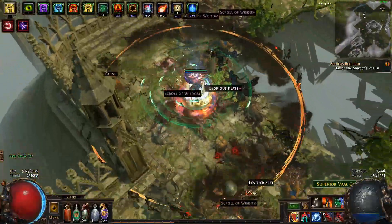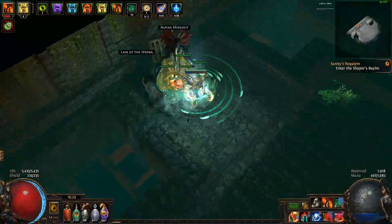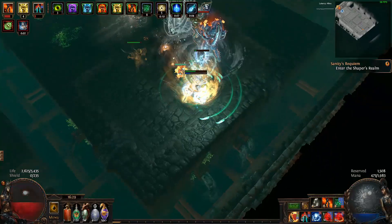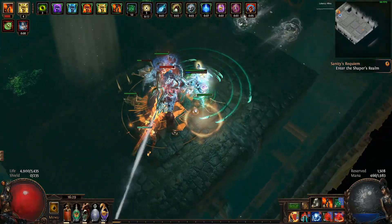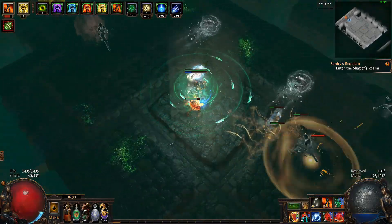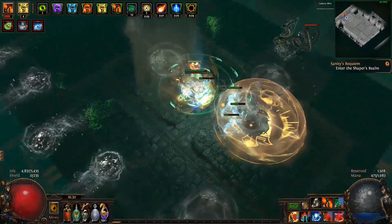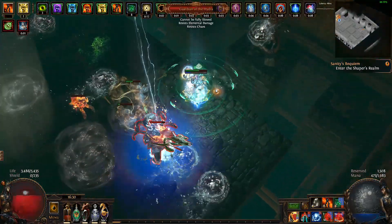In order to get the most bang out of my budget setup, I decided to use a shaper stat stick — and to be honest, any flavor is ok as long as it's a one-handed weapon: axes, daggers, claws, maces, swords, etc. You name it. Aim for two physical damage as extra elemental damage mods and you'll be ok. Just be sure to get nice rolls on them to maximize your damage output.